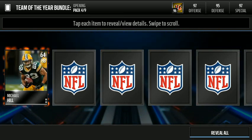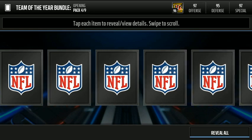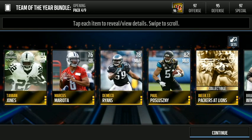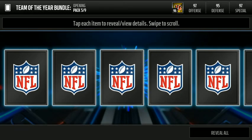Elite players — there we go, we got a Football Outsiders card, I believe that is just an extra elite card. We do a reveal all and we get Taiwan Jones for our team of the week, and we get a week 13 collectible. On to our fifth team of the year pack.